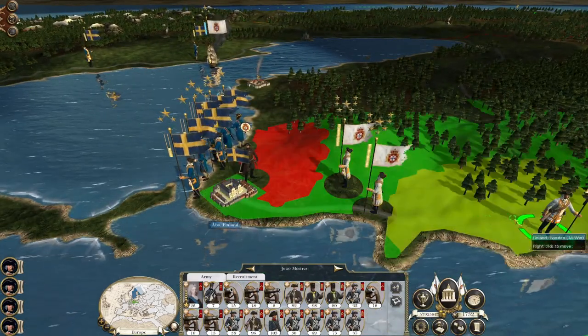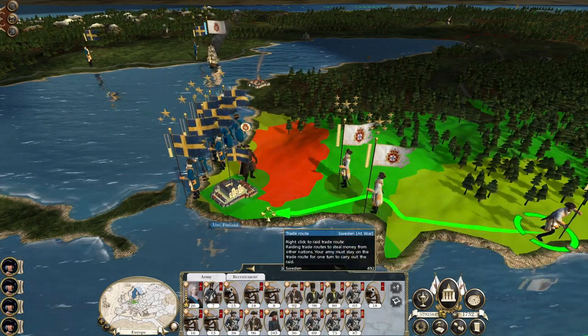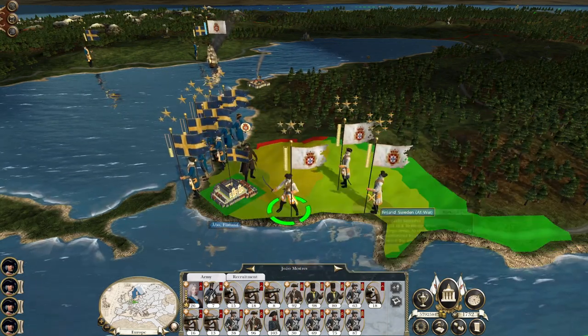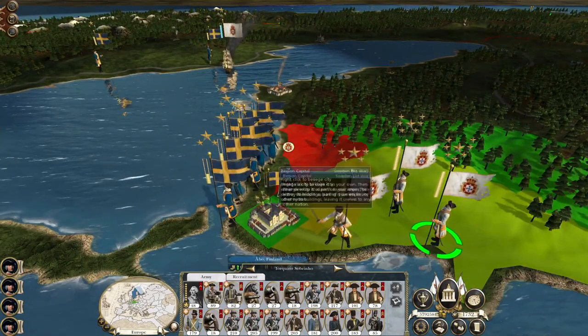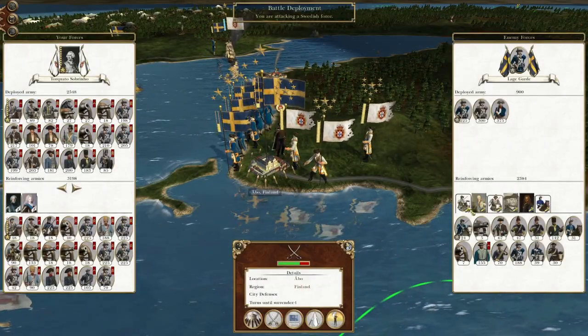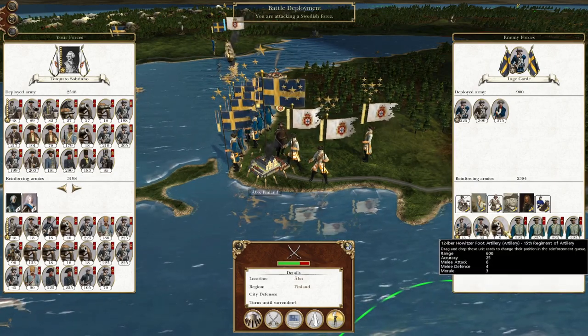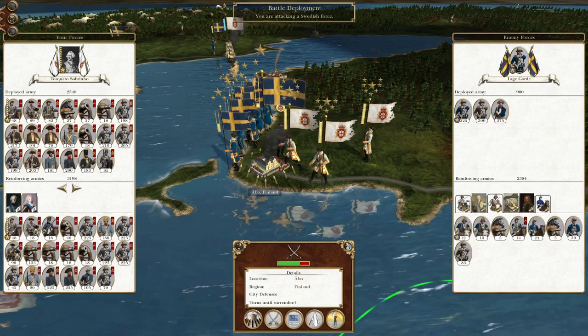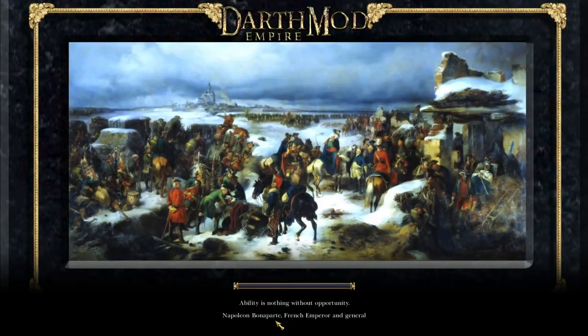We're probably at a stage where we can just attack the city regardless. It looks like some of these marines didn't actually enter the fight, unless we managed to make them break without actually doing damage to them. But for the most part, this army — well, the garrison around Finland is going to be destroyed this turn. Then we can go after Stockholm.